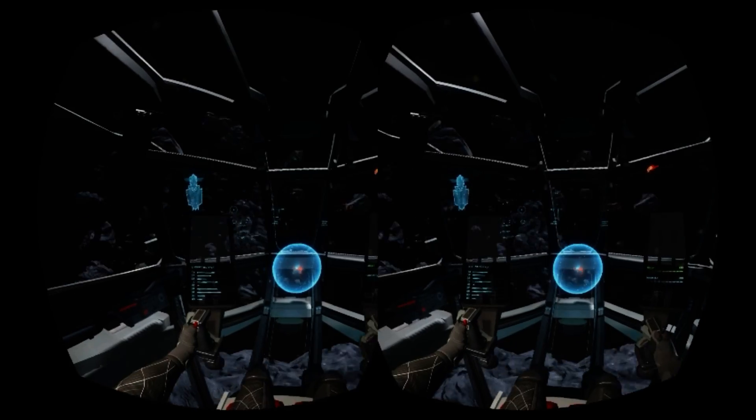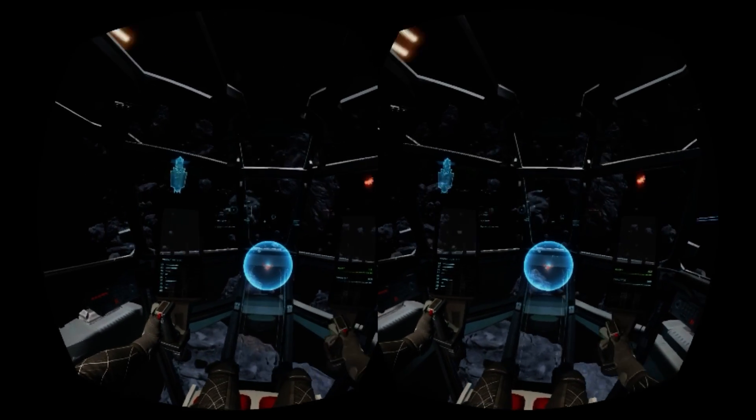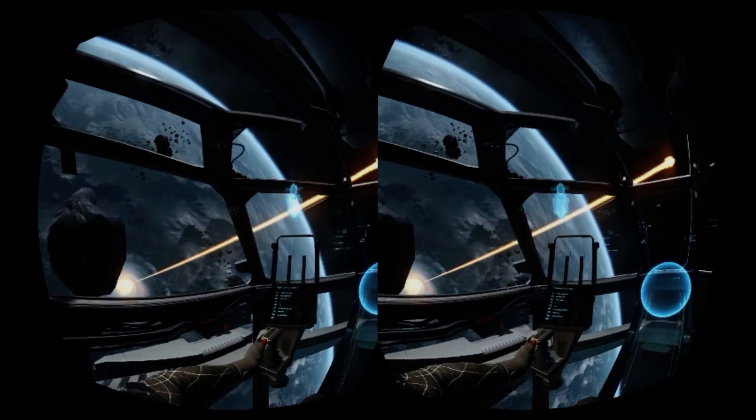Overall, the sparse layout of the cockpit feels perfect as when you are dogfighting or dodging asteroids, having a line of sight to the enemy is a big advantage over having a cluttered cockpit. Blocking your view could be the difference between life and death.